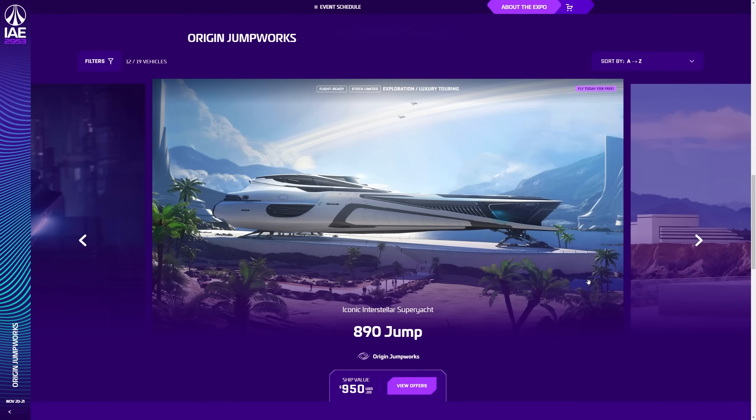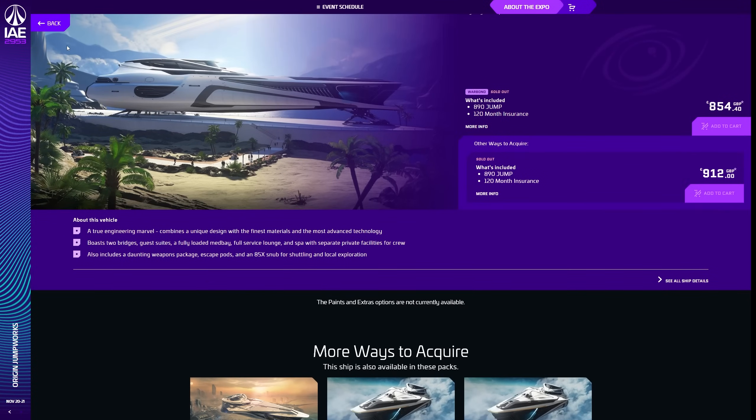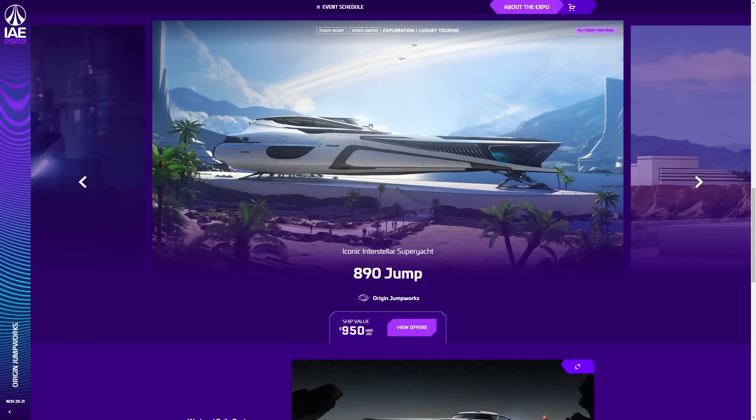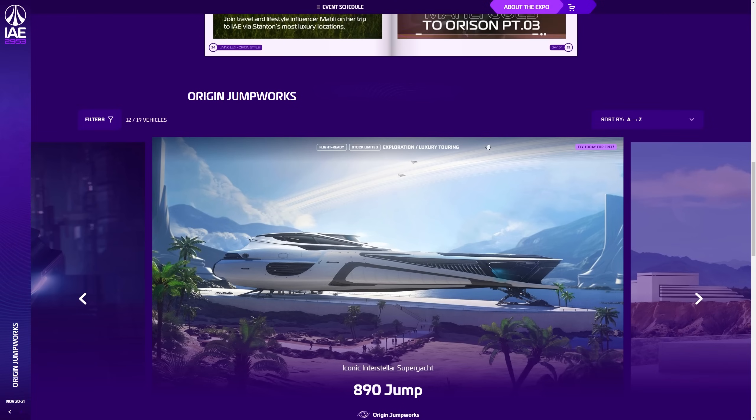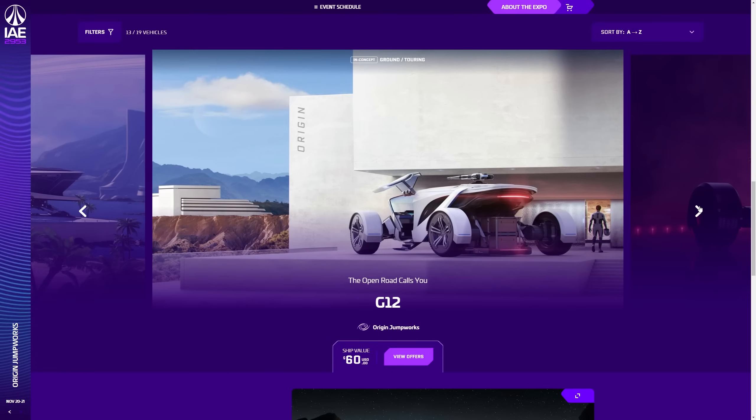The 890 Jump is $950. Someone asked me why $950 and not more — I believe any ship that costs at least $1,000 comes with lifetime insurance as standard, so the 890 Jump comes with 10-year insurance because it's under $1,000. It's on limited sale and the first wave has immediately sold out — you'll be able to get it again at midnight and 8am UTC. I didn't think they were going to sell out this year.